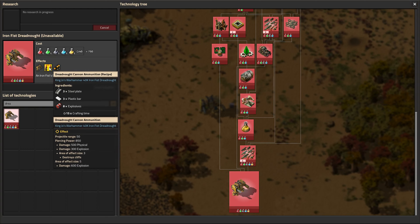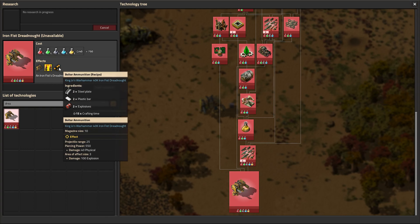To actually craft the Dreadnought, it itself is not super expensive — I think it could actually stand to be more expensive. You can see there: a fair bit of steel, some gears, circuits, and engines. Not that bad.